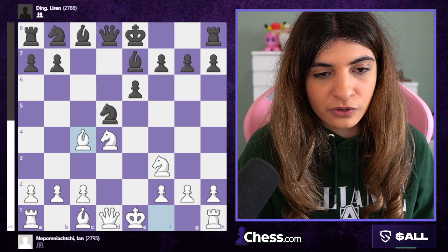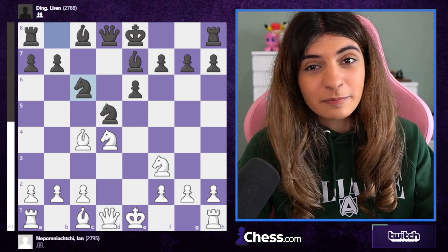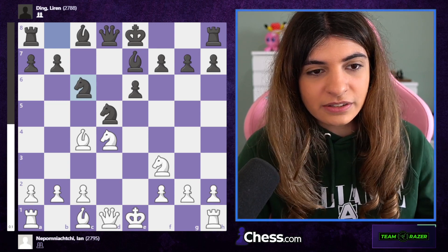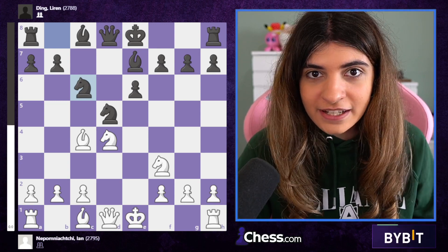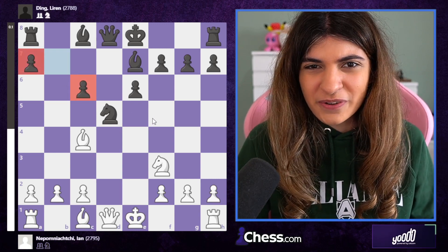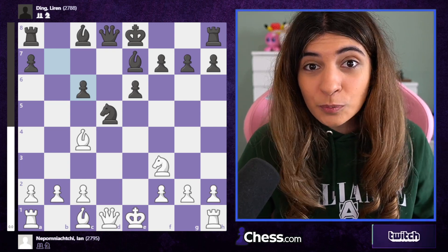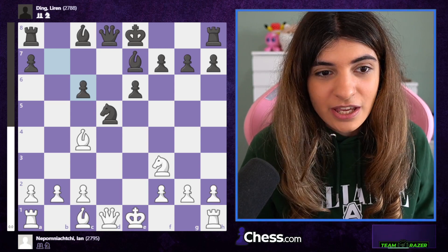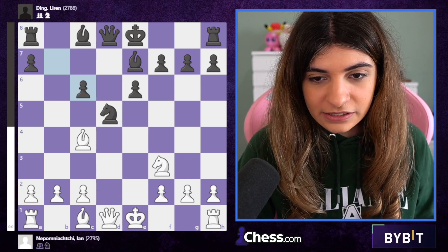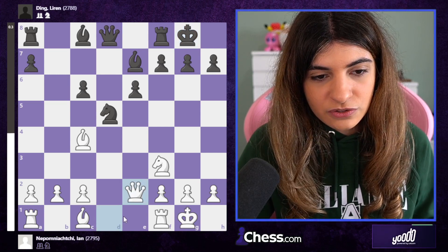Knight takes d5 makes a lot of sense. Knight two to f3, bishop e7, bishop c4 — simply developing moves, since the knight wasn't really well placed on d2. Then Ding played knight c6, which is quite a surprise considering that you're voluntarily damaging your pawn structure, inviting white to take on c6. After b takes c6, the pawn structure doesn't look so great. The fact that Ding played this quickly means he's still in his preparation and seemed confident with his plans.